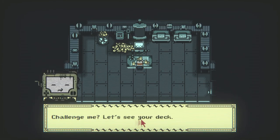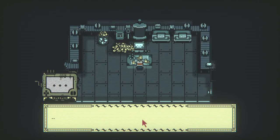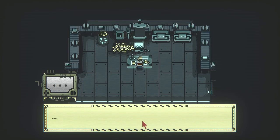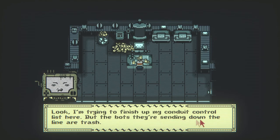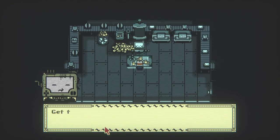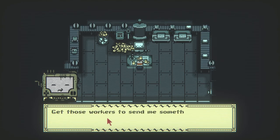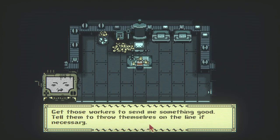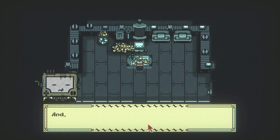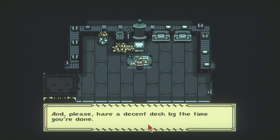Challenge me, let's see your deck. Yeah, of course — weak cards, total lack of synergy. This pile really doesn't stand a chance against me. Look, I'm trying to finish up my conduit control list here, but the bots they're sending down the line are trash. Get those workers to send me something good — tell them to throw themselves on the line if necessary — and please have a decent deck by the time you're done.